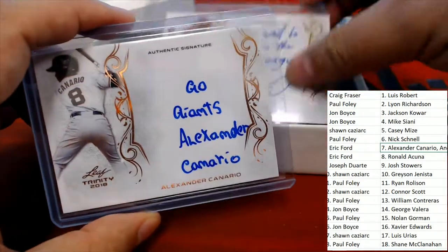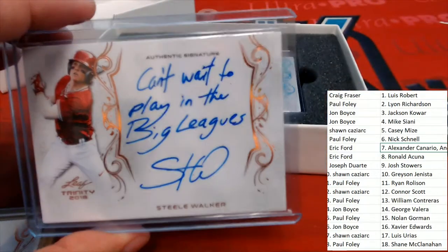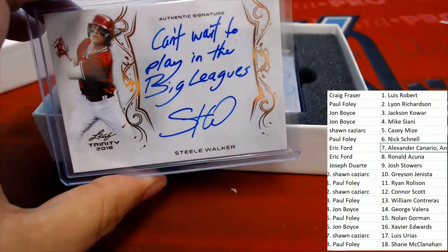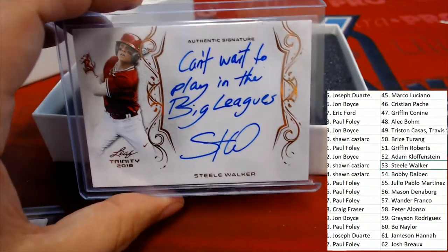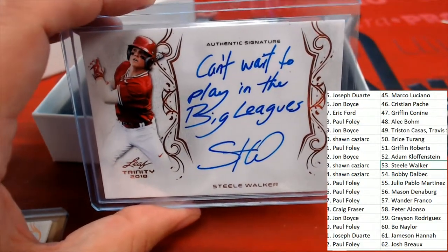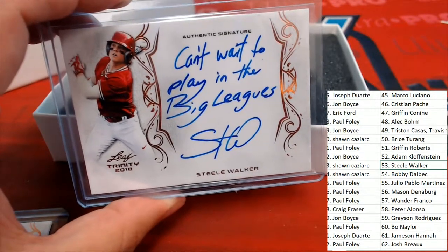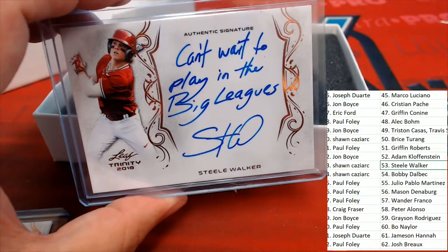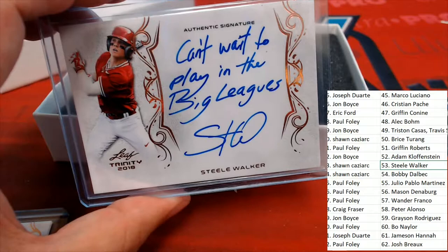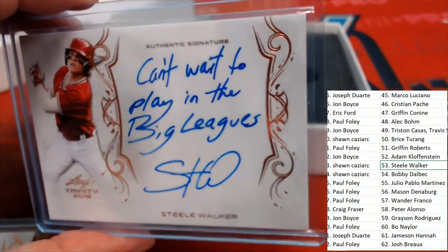Next up, what is it going to be? Walker — can't wait to be in the big leagues, can't wait to play in the big leagues, Walker. Alright, Sean Kaz, this one's for you, sir. You've pulled a nice one right here — the inscriptions in this are just amazing, amazingly good. Best you'll find in any product. It's definitely comparable to what you might see in something like Flawless — Flawless is really high-end, but this is that type of product we have here. And so anyway, here we go, the next hit.